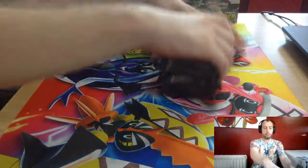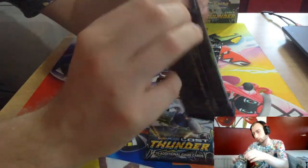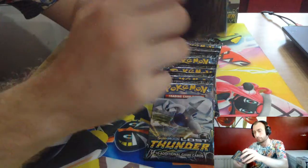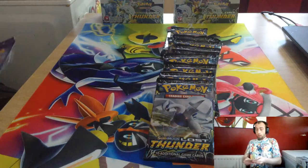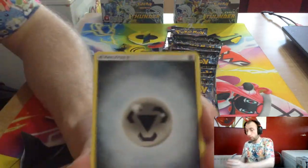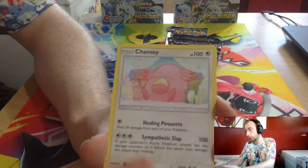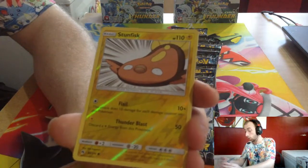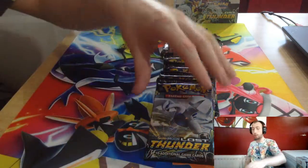Celebi is trying to escape — like he doesn't want to be opened. He's trying to escape, it's white. I can understand if it's a Bercephalon trying to escape. We got a Metal Energy, Hitmontop, Faba, Electabuzz, Chansey, Trumbeak, Pikipek, Crabominable, Stunfisk, Stunfisk reverse, and Naganadel! That's why it was trying to escape — it was trying to get back to the Bercephalon decks.